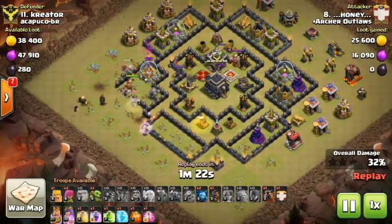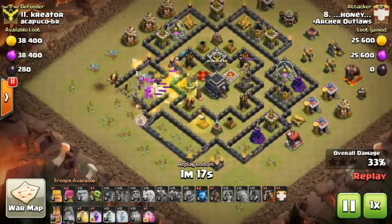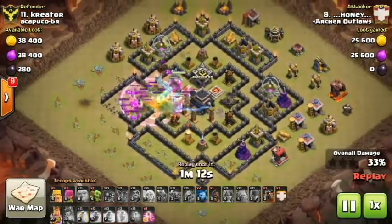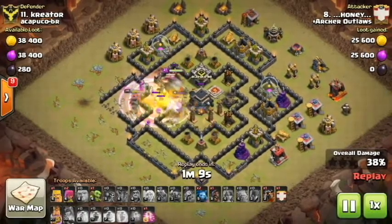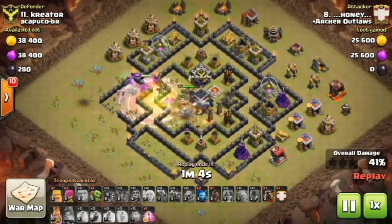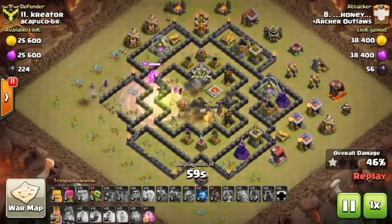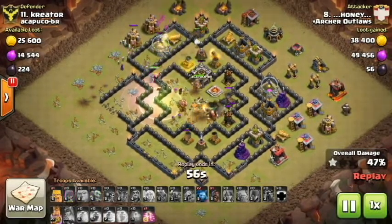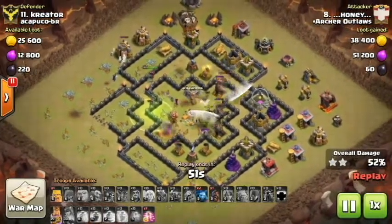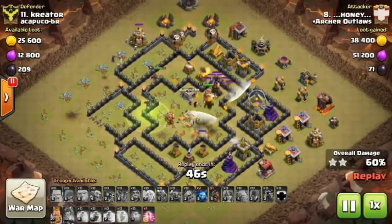He's able to get in the core, place a perfect freeze and a poison to take out that whole clan castle with all his troops in there. Then they get into that core and just do work on the tesla farm. This is why symmetric bases do not work in the current meta — it's just too easy to get in there, know where everything's at, plan a perfect troll attack like this, and come through and wreck a base. It's insane he was able to pull this off — with basically one of every single troop available at Town Hall 9.